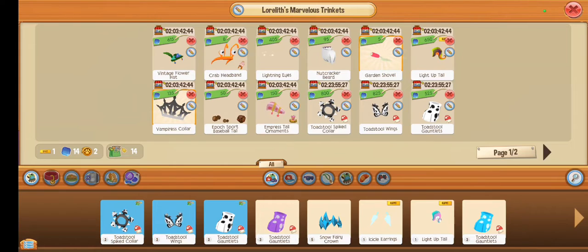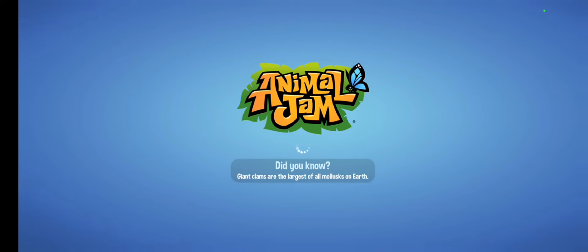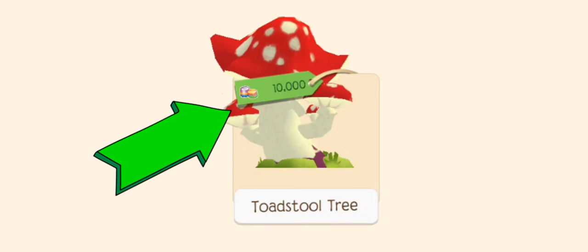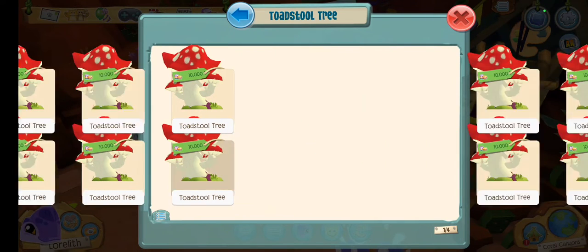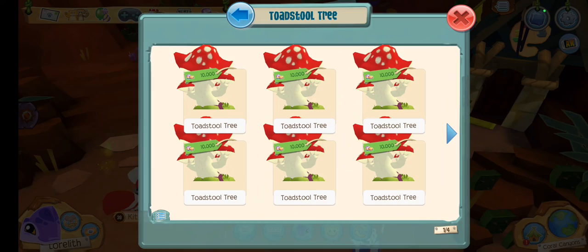Hello guys! I just wanted to point out a quick glitch. I put this black and white toadstool tree in my shop for 600 sapphires, and if we go to Shop Explorer, you can see that it is actually listed there for 10,000 gems — and that's all of these trees. I'm sure that I will fix that at some point, but I just wanted to point out that this is not a troll. People aren't trying to troll you — it is some sort of a glitch.